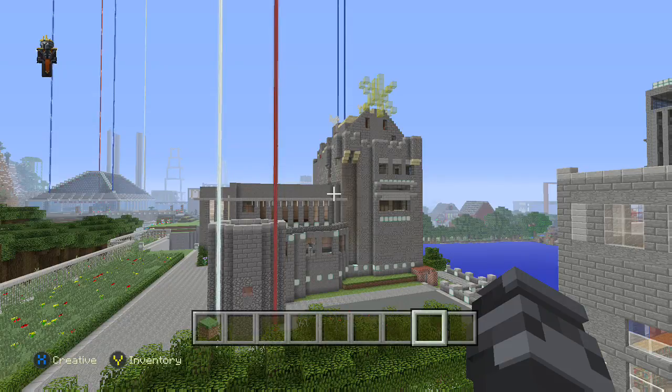Fix for lighting issues when digging down to spawn areas. Fix for renamed items losing their name in a jukebox. Added pumpkin, melon, and jungle saplings spawning in bonus chests. Fix for a crafting tool that would be easier when the action was not done.